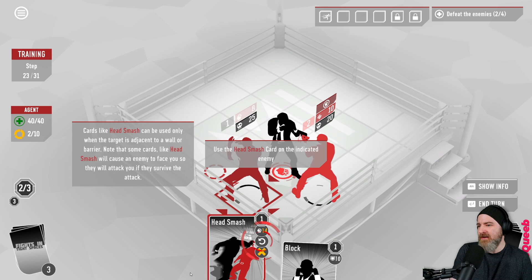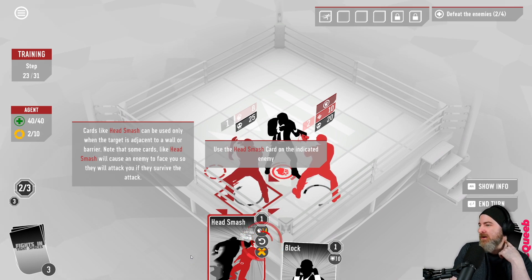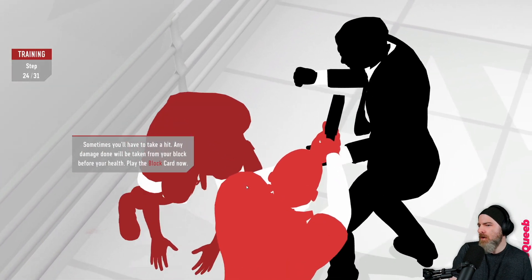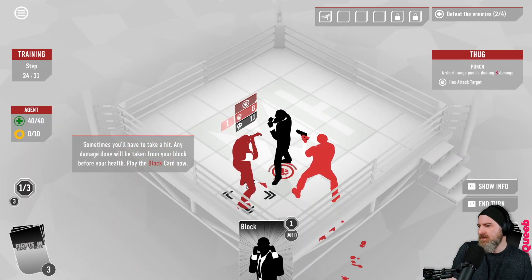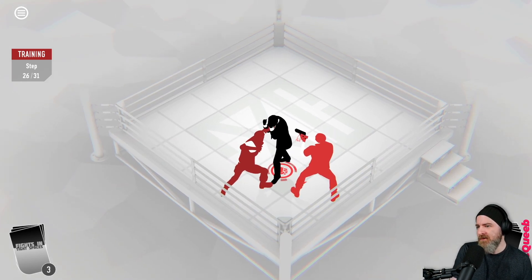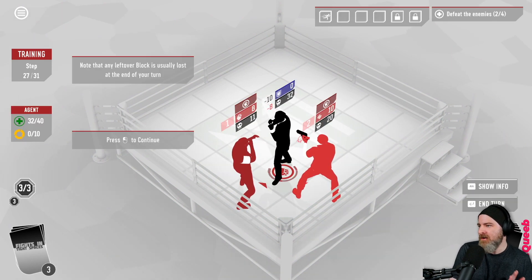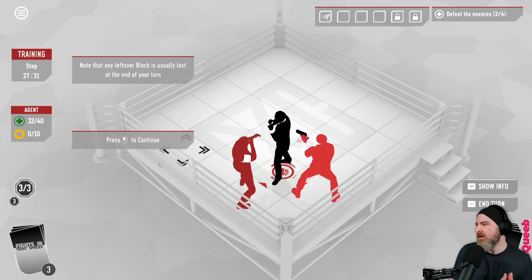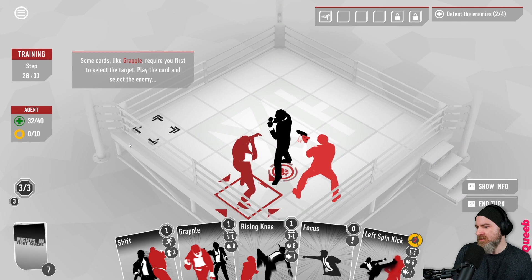Wait, it's getting me to attack the other guy, not the guy that's shooting. We can't even kill him anyway, so we're going to take a hit here. Sometimes you'll have to take a hit. Any damage done will be taken from your block before your health - play the block card, that'll give us 10 block. That cost us a lot. Any leftover block is usually lost at the end of the turn - very similar to what we're used to from other card games.